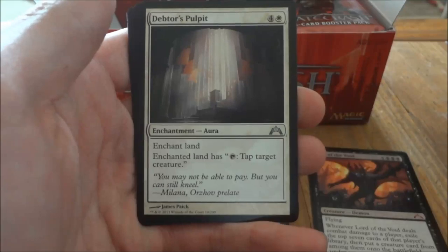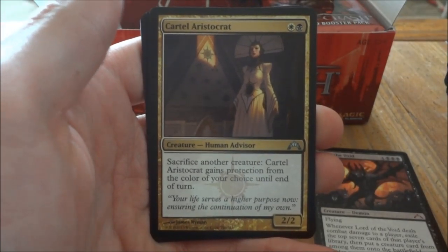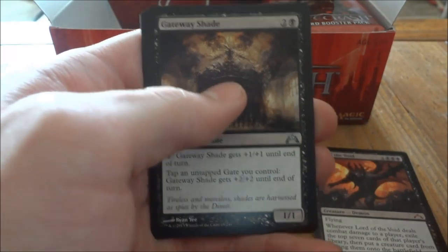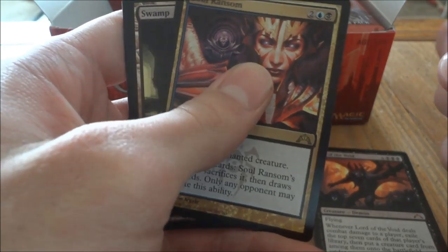Next pack. Tithe Drinker, Cartel Aristocrat, Gateway Shade, and for our rare it is a Soul Ransom. A Swamp and dips.